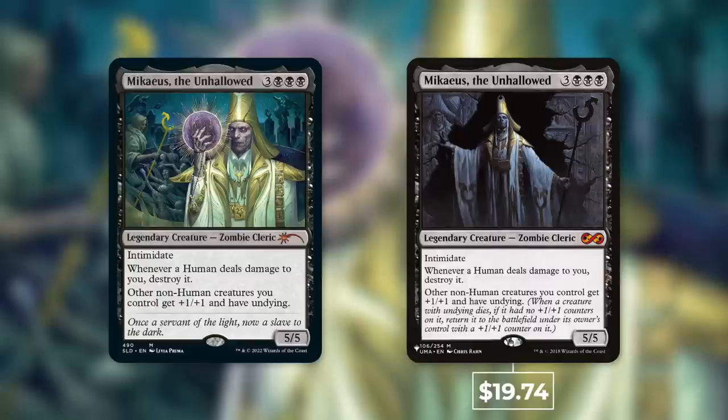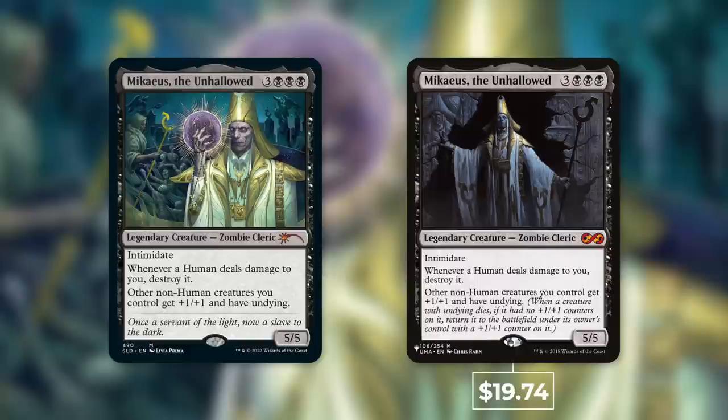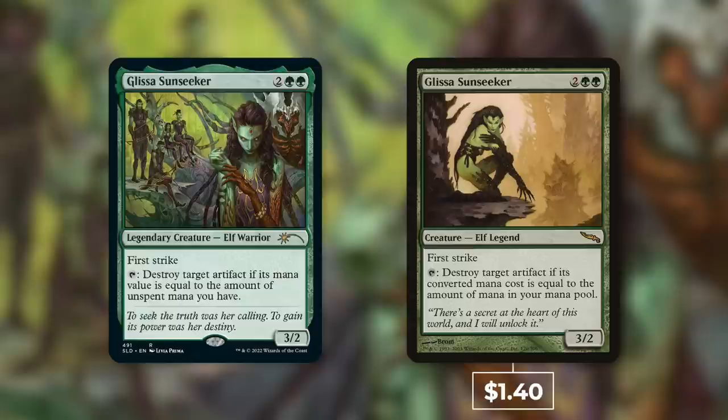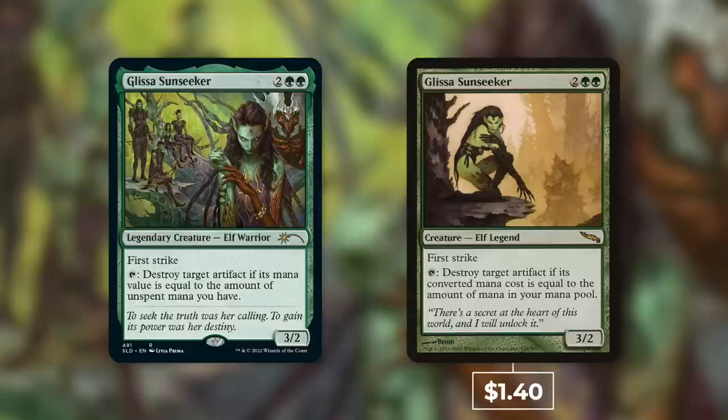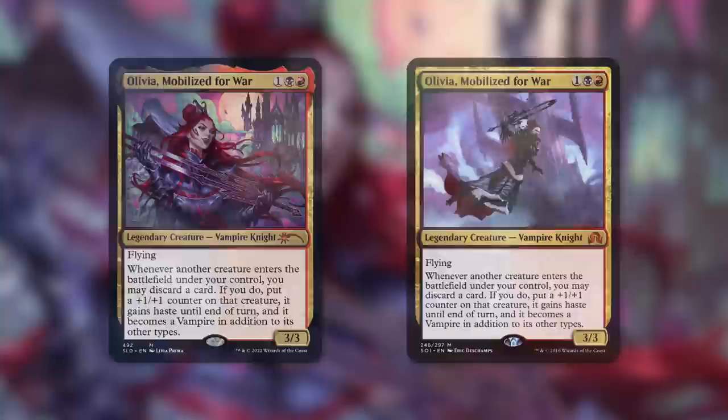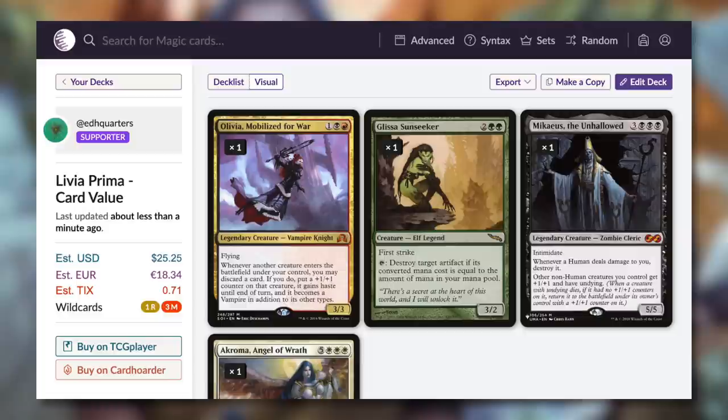One that is quite a bit over that average value is Micchaeus the Unhallowed, with absolutely awesome art. Micchaeus the Unhallowed is currently a $19.74 card — nearly $20 for just the base version from The List. Then taking a massive step down in value, we've got Glissa Sunseeker at just $1.40. All of these are legendary creatures, yet none seen so far are heavily played as commanders, though Micchaeus does see a good amount of play. And finally, Olivia Mobilized for War, with some incredible art, but the current cost of the base version is just $2.00.